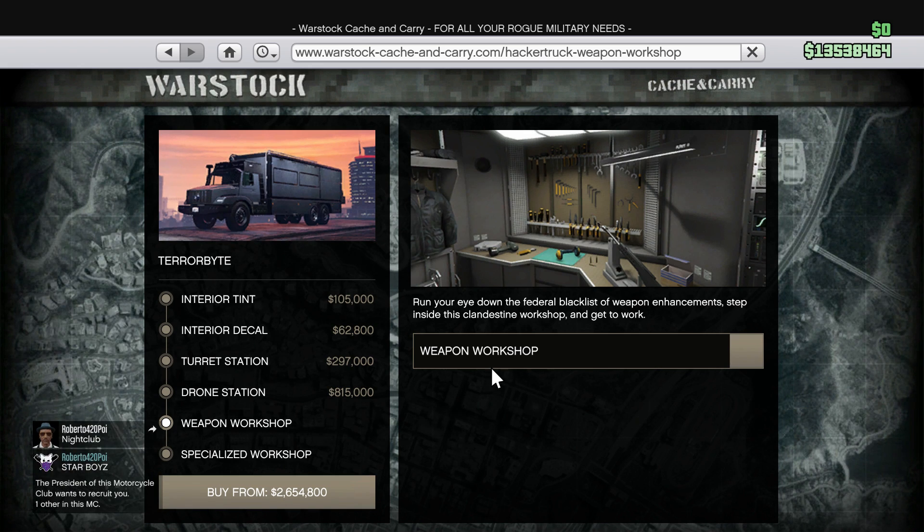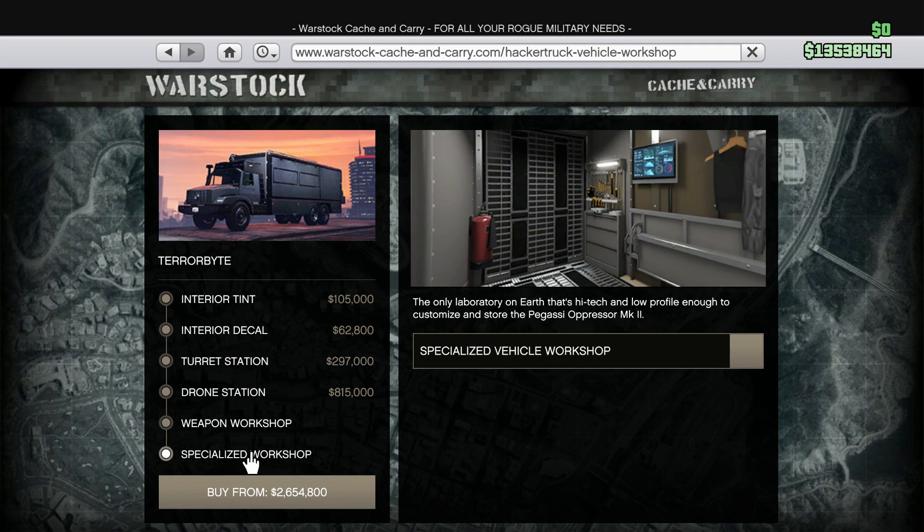The weapon workshop — I'm personally not going to buy. I don't think there's any need for it if you already have the MOC, which I do. Unless Rockstar adds guns in the game that can only be modified in here, I'll buy it, but right now I don't see the need. I recommend you guys do the same. Special Vehicle Workshop is the only place to customize the Oppressor Mark II, so yeah, we're going to have to get that thing.